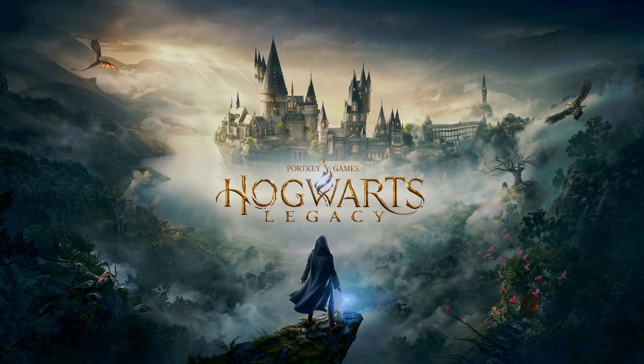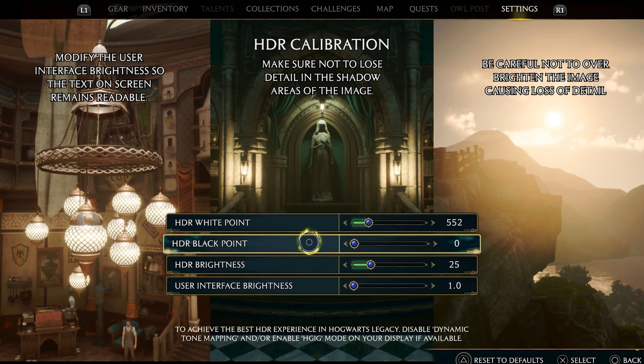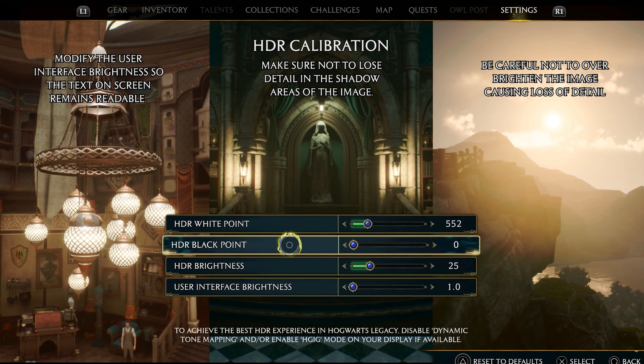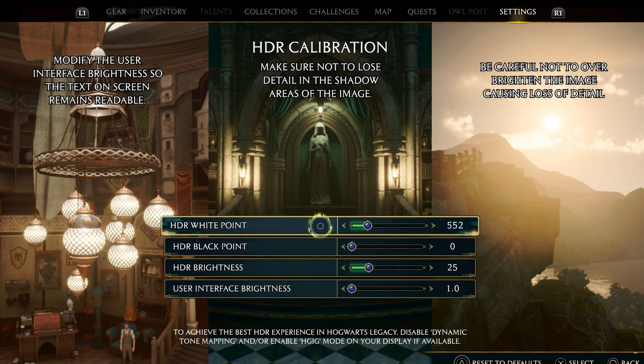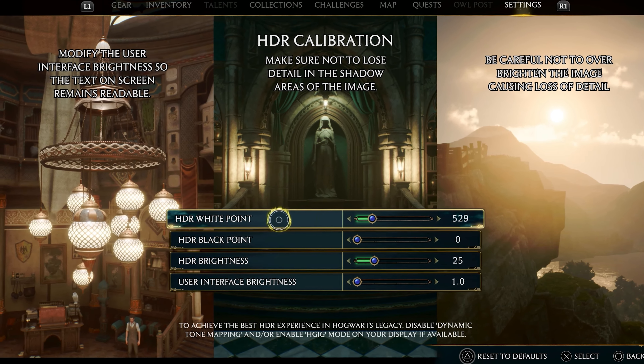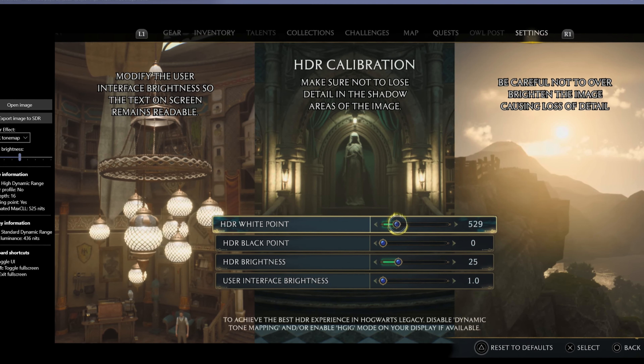Step three — game HDR settings. Open the game on your console and go to game settings in Image Calibration. Ensure the HDR black point is on zero. If you did the exact PS5 calibration like me in step three, it should be on zero automatically. If not, just manually set it to zero. Adjusting it on PS5 might cause very little clipping since the PS5 steps are a bit big — my monitor is 520 nits but the game gives me 554 nits. It is okay to leave white point on automatic. But if you want to be more precise, try adjusting HDR white point one step lower — for example, from 552 down to 529. When I tested this on my PC, the HDR peak brightness was 525 nits, ideally close to my monitor's 520 nits.